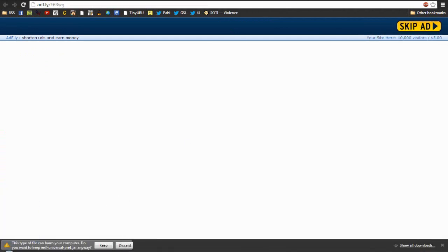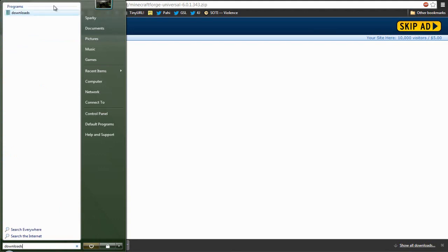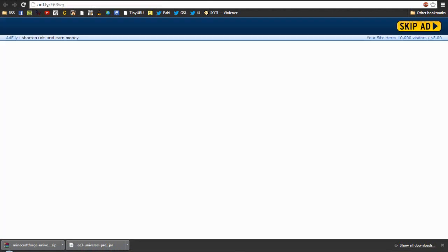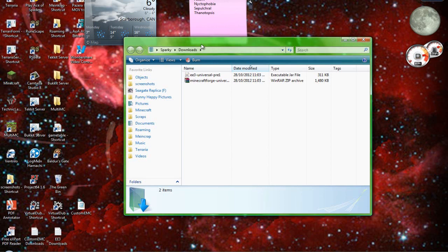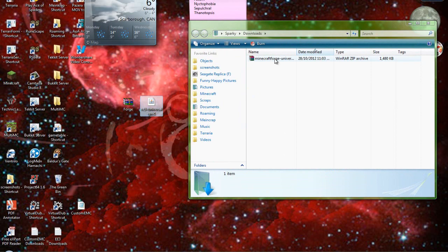I'm just going to skip the ad here and keep that. Now if you're in Chrome, you'll be able to just go to Show in Folder. If not, you're going to want to go to your downloads and these will be here. I'm just going to close this down and bring it all back to my desktop. You'll see you'll have EE3 Universal Pre 1 — drag that onto your desktop — and Minecraft Forge Universal, which I actually already have sitting here by fluke.